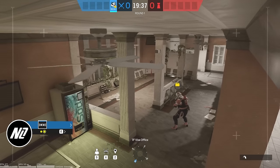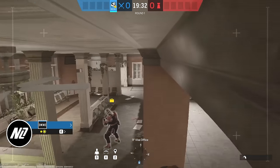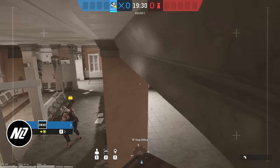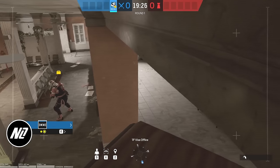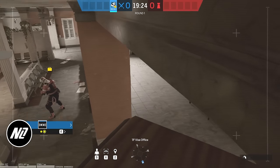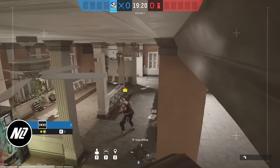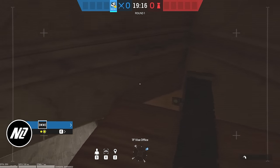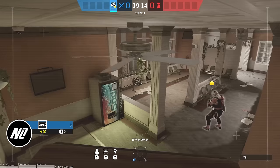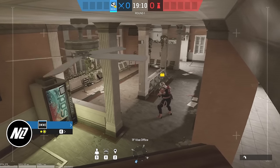It sees well into Visa, not as much as it used to from the TV set — back then you could see the staircase and the double door. Now it's a little more blocked off and you don't get as much of the hallway, but you still get a solid look into Visa Office. It's good for catching double door runouts, admin repels, or single window jumps from kitchen repel. A solid drone if you're making a Visa push.